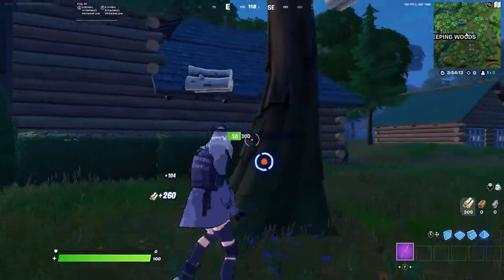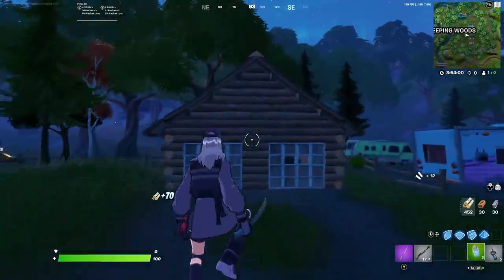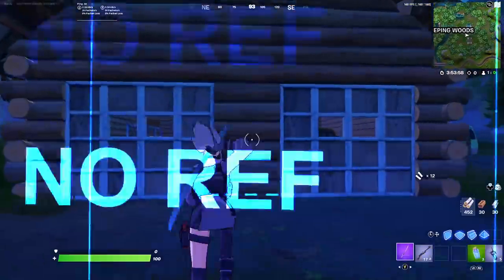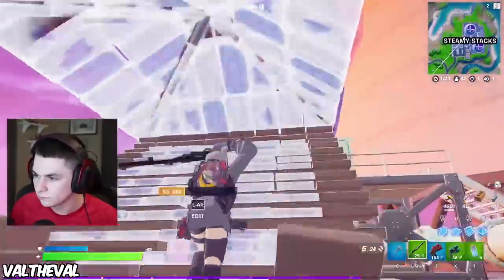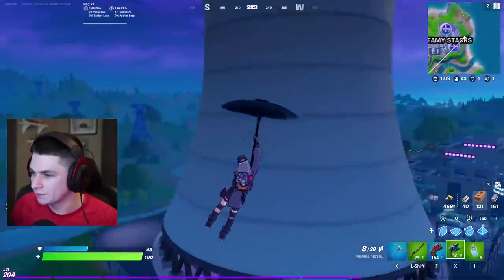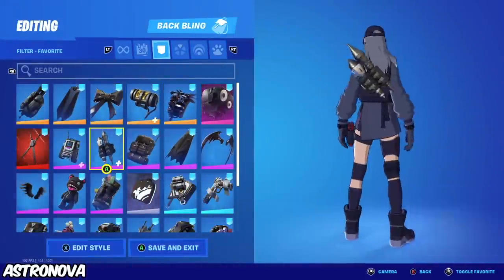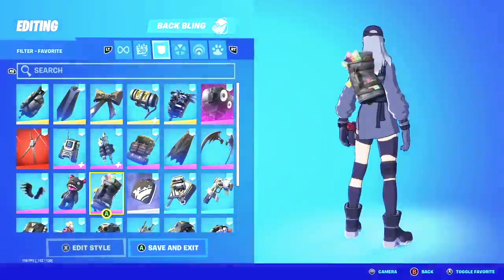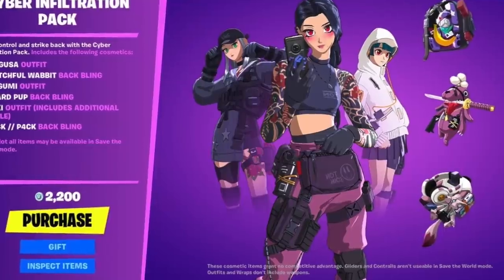Chigusa without a back bling and Michonne's Katana. There aren't too many back blings that go well with anime-style skins, so we're not using one to keep everything nice and clean. The only back blings that could have worked here were the Shattered Wings or the Spectral Spine, but neither felt right. It also seems like these skins aren't being seen much anymore — either losing popularity or overshadowed by all the new skins.